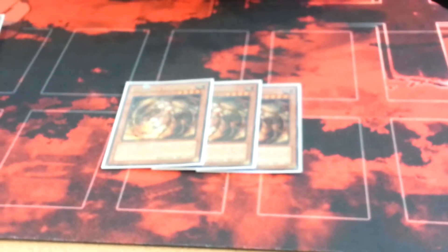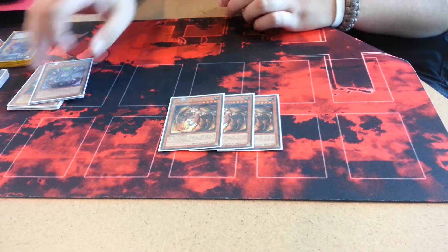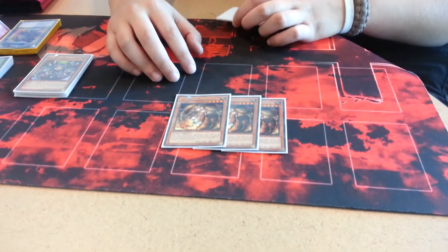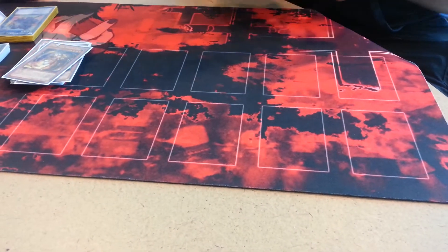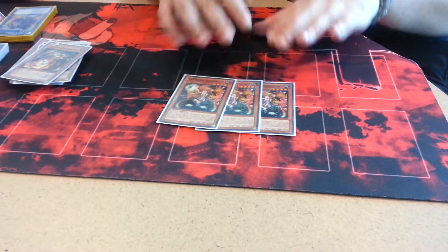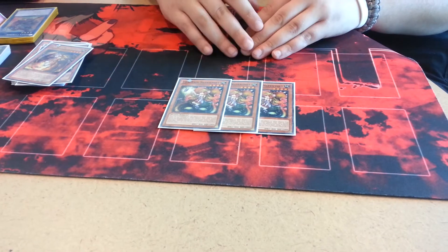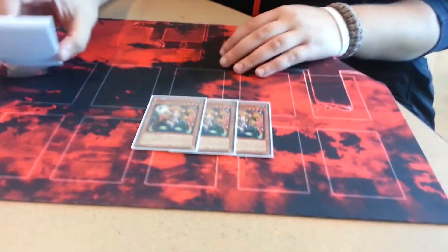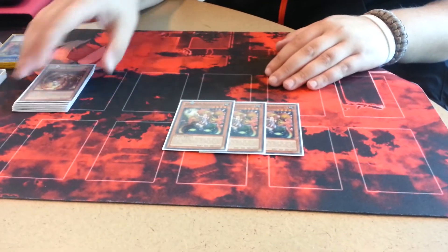Three of the Stratos. Starting off, it's a 1600 attacker, so it's pretty good. When it's normal summoned, you can search any normal Trap Hole card from the deck. It's unaffected by Trap Hole cards, and the best part by far is when it's special summoned you can just blow a spell or trap up. And for the last monsters, three of the walls. When she's out she's 800 attack, 2000 defense, and when you activate a normal Trap Hole card you can special summon or search.